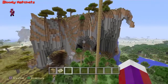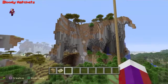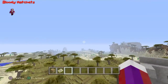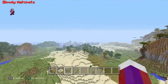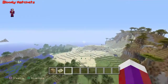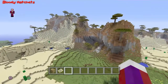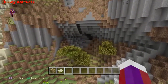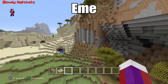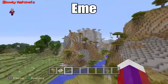Look at this — mountains everywhere. I didn't really explore too much; I'm just going to fly around a little bit to show you what I'm talking about with these mountains. And remember, the seed is a capital E, lowercase m, and lowercase e — that's all there is.